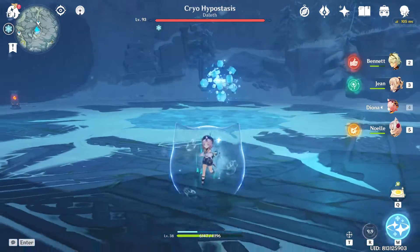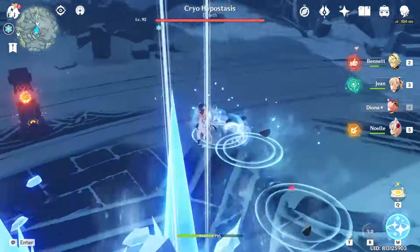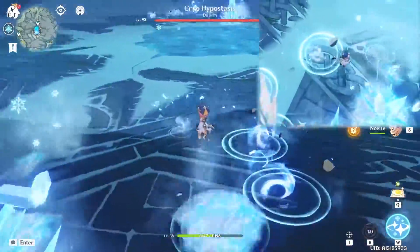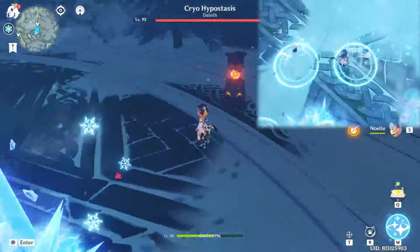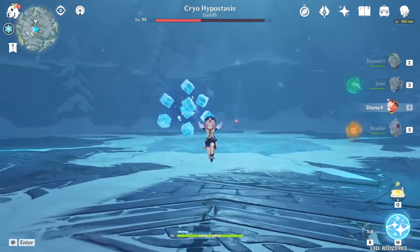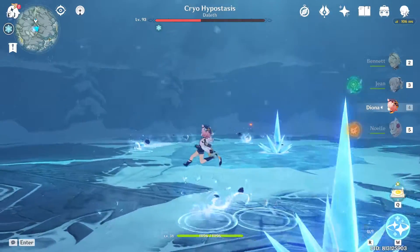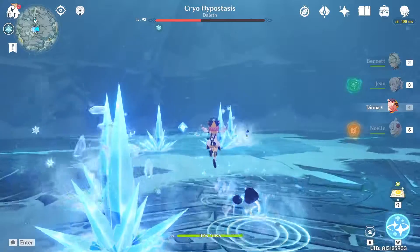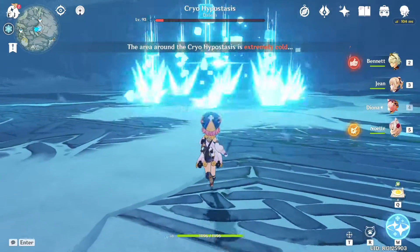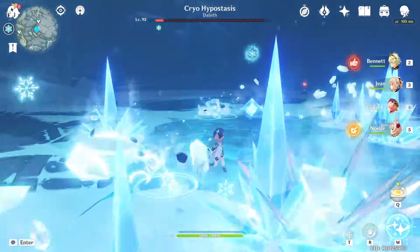The next attack is called icicle explosions. It will spawn icicles in front of your character, or where you stand. To dodge this attack, you basically just walk in circles — or run in circles if you're not comfortable with walking. If you want to be fancy, you can use jumping. The best way is to get inside the circles; use a zigzag to dodge the icicles while you make your way there.